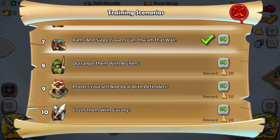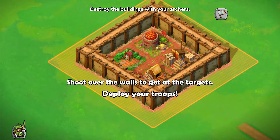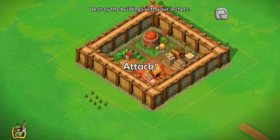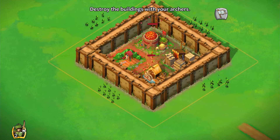Outrange them with archers. Archers are a good all-purpose ranged troop — their range allows them to avoid castle defenses while picking off outer targets. They can also shoot over walls. Archers do decent damage to buildings and are good as cleanup units. Use your archers to destroy the buildings inside the walls. Let's deploy them from all sides here.